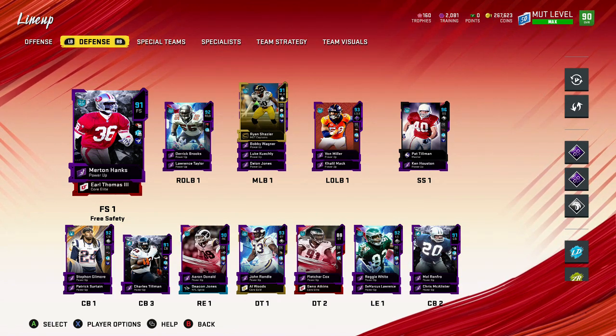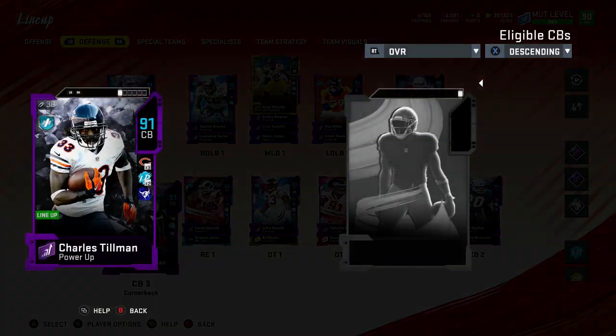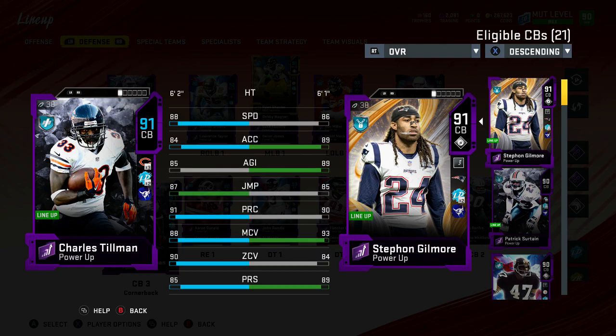87 speed, six foot two, 85 acceleration, 80 tackle, 91 play recognition, 83 man, 92 zone — definitely had to scoop my man up. Then we also picked up Peanut Tillman, six foot two cornerback. He has lockdown maxed out and I also have Madden pass defense maxed out at tier two, which gives plus one man, zone, power move, finesse move, and press to every single player on the team. He has 90 zone and 88 man coverage.